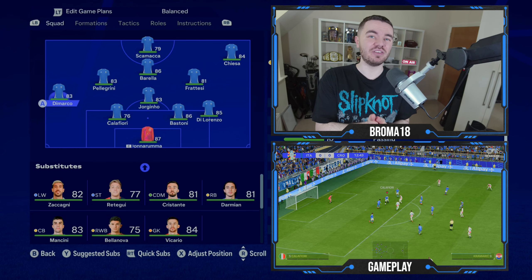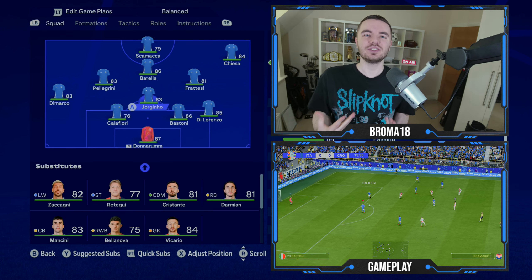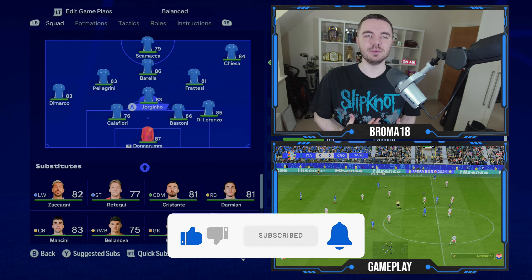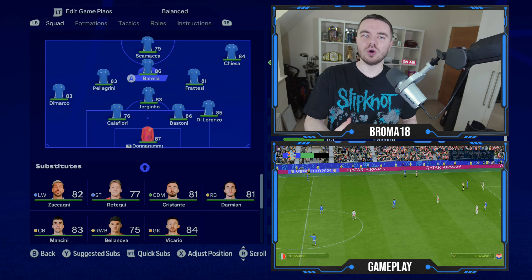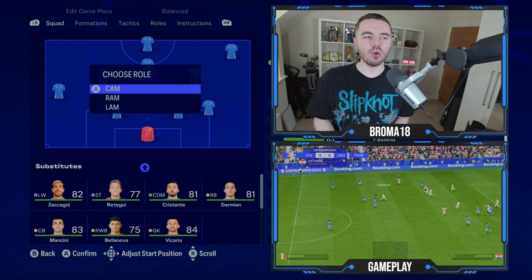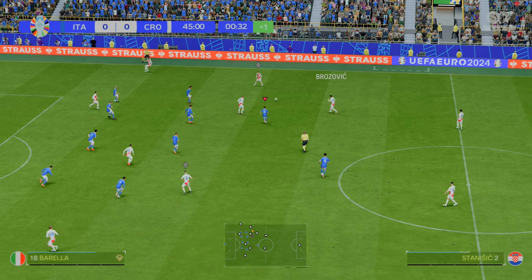Now the midfield looks like a diamond in the tactics screen but it isn't really. We have some tweaks: Jorginho is that deeper lone pivot — not much to explain there. With Barella, he's always the one who comes deeper, showing for the ball and roaming into more central pockets. We've got him as CAM. Whilst he drops deeper in possession and plays a flatter role, out of possession he's the one who pushes up with Scamaka to help form a 4-4-2 and complement the press.